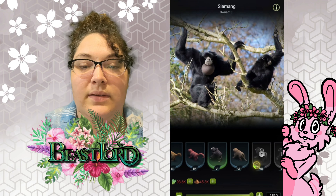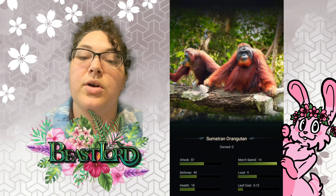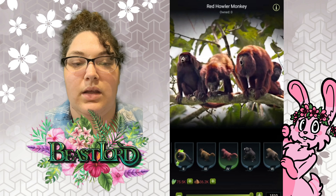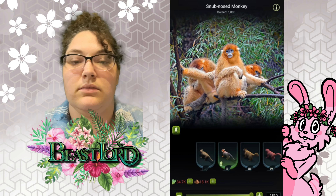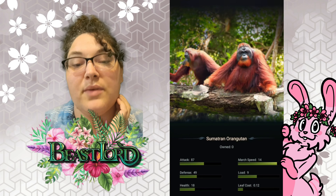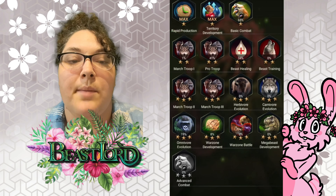As you go higher up, look at the T9s — the orangutans. The march speed is now 14 and the load is now 9. If you remember, the T1 had march speed 18 and load 15, so that drops a lot as you go up in tier.